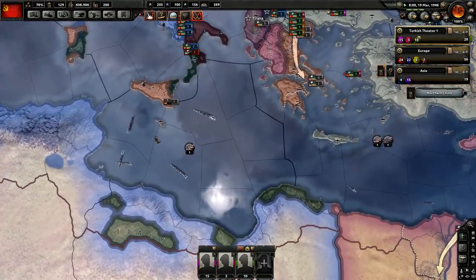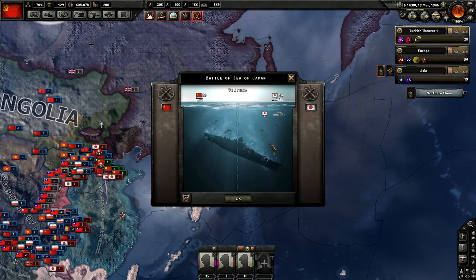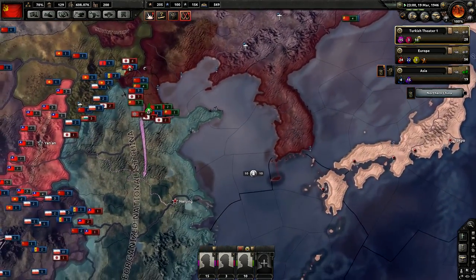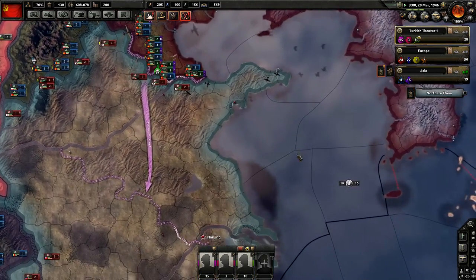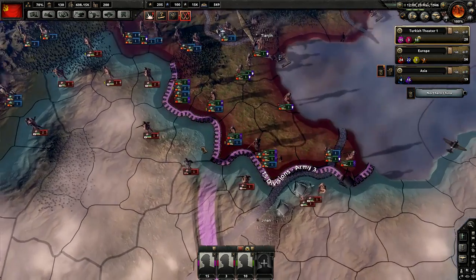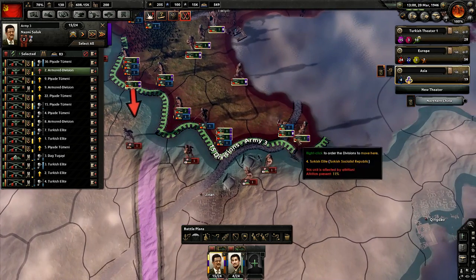Remember this Japanese fleet is over here — so far we've had no success destroying them unfortunately. Looks like we finally bombed somebody over here as a convoy — finally doing a little bit of damage to the Japanese in the seas. Let's see if we can do anything else over here. It looks like the Germans are trying to get over here — we're going to try and take that first, snatch it out from under them.